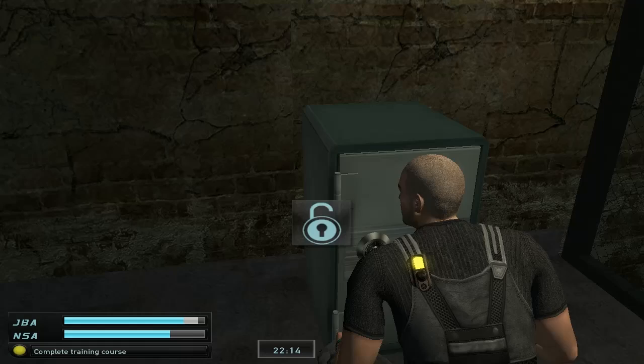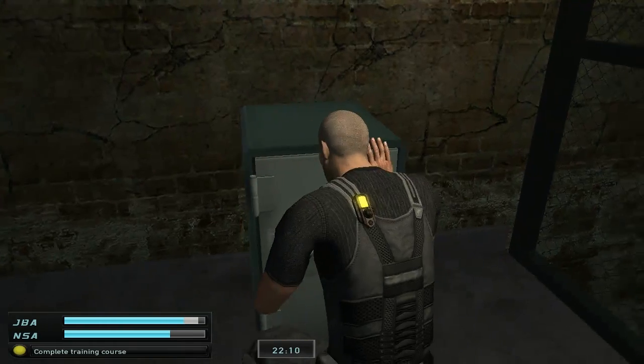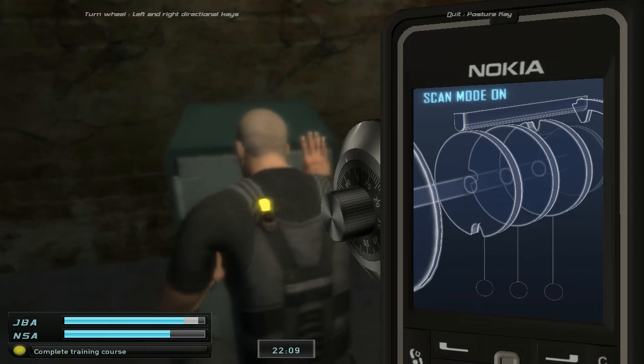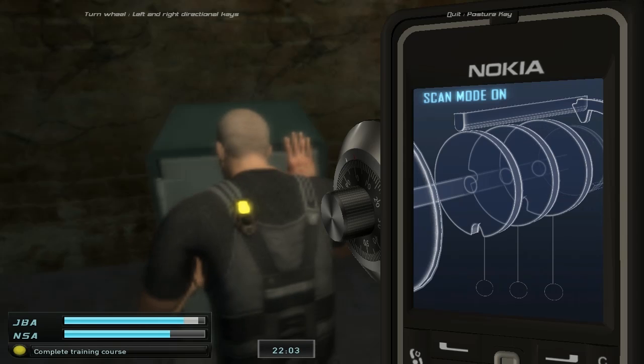Alright, now we gotta open this safe. This safe is actually kinda buggy in this game. Sometimes you go onto it and you won't be able to turn it. What you have to do is move your movement to the fastest speed and then you'll be able to turn it. So the objective here is to pretty much get all three of them green, using the scan to get all the little crevices aligned to the top.